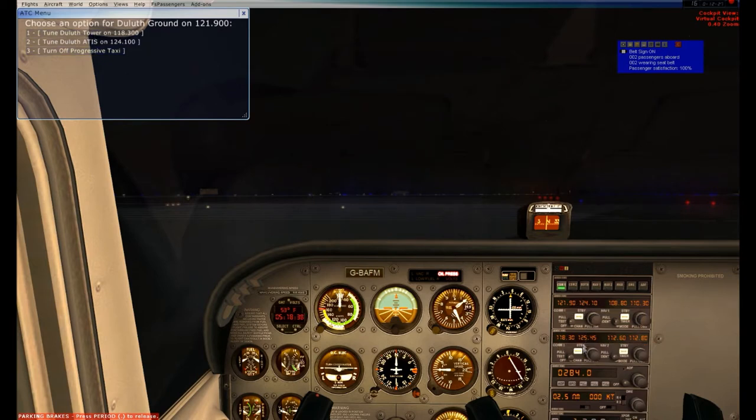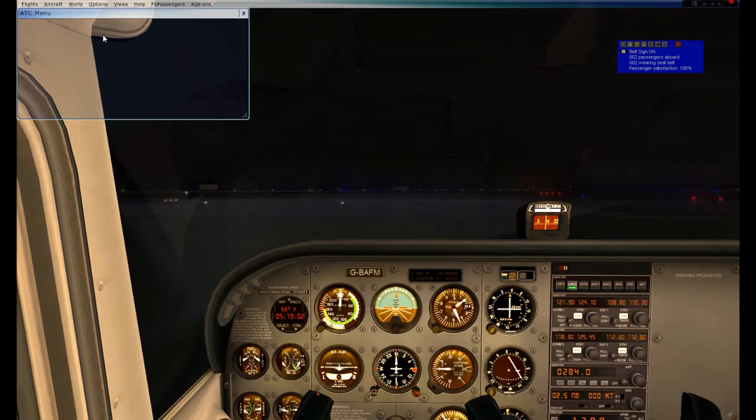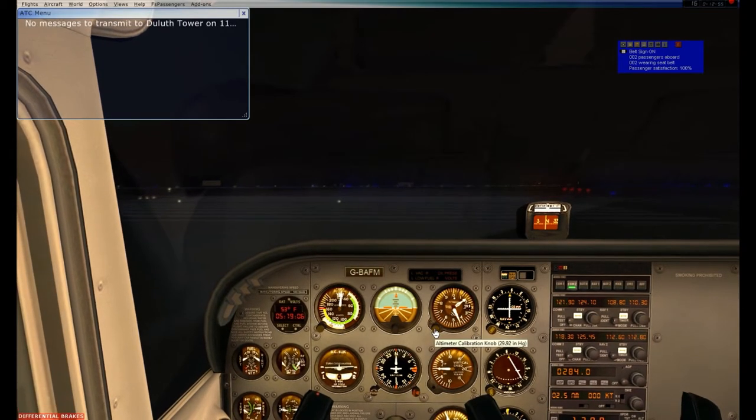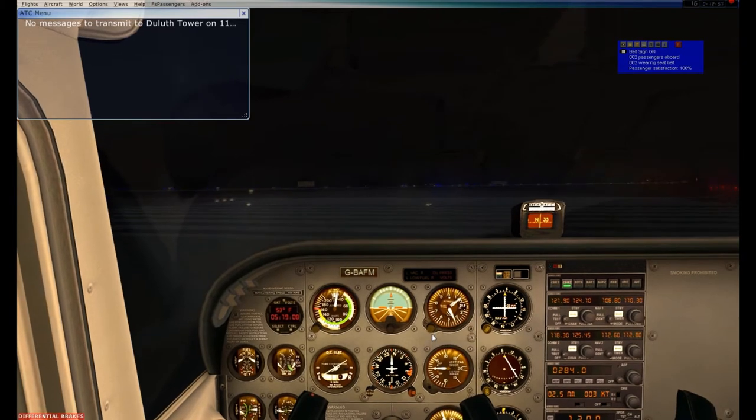I've got to switch to tower. COM2, Duluth Tower, request takeoff clearance VFR at runway 27, ready for takeoff, departure to the east. Hotel Quebec 1-1, cleared for takeoff, runway 27, departure to the east. All right, we got our clearance. We are cleared for takeoff, runway 27. Altimeter is 29.92, so we are good.